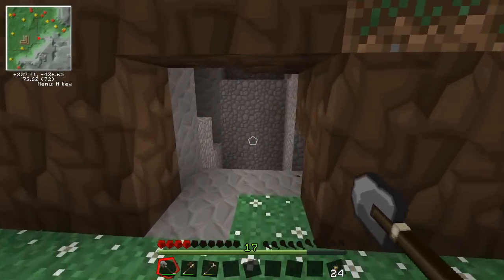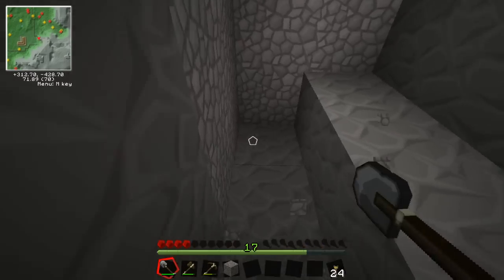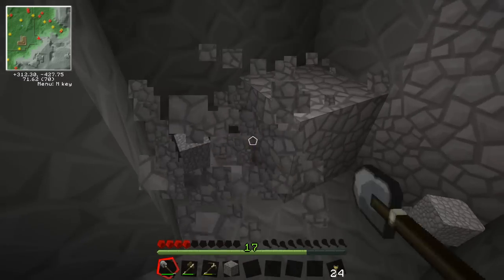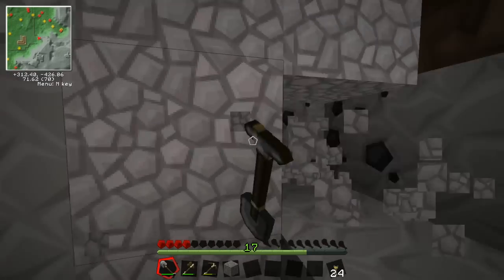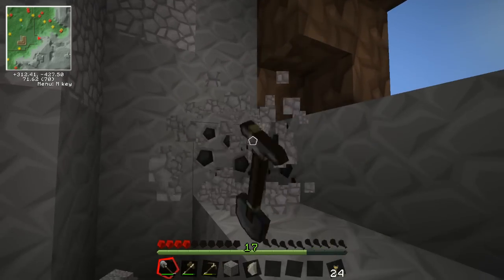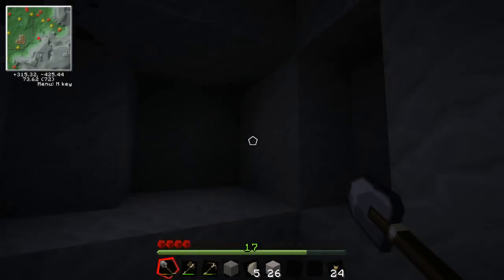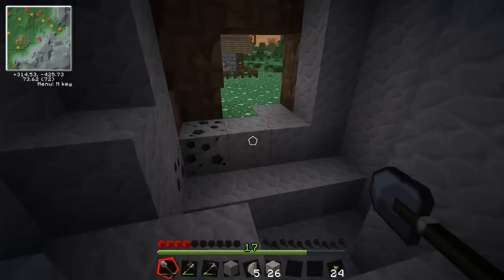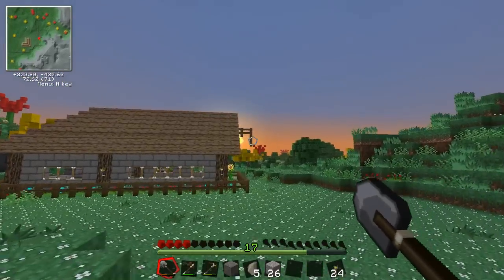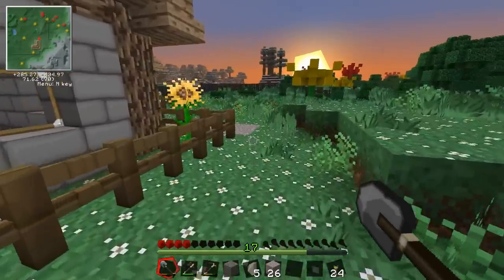I knew I saw some gravel down here and here it is. I'll just grab this up quick and make sure I get plenty to make enough seared bricks for all the smeltery controllers, tanks, and faucets I need. About a stack of gravel should see me fine. All the gravel is taken care of — a stack and 26, which is plenty.